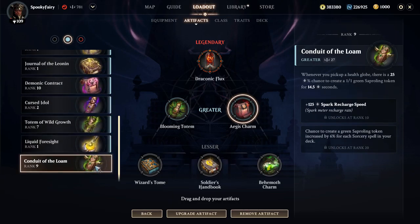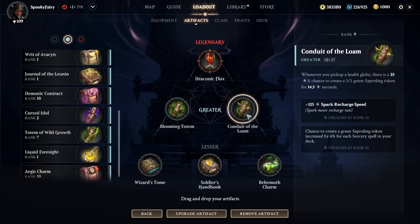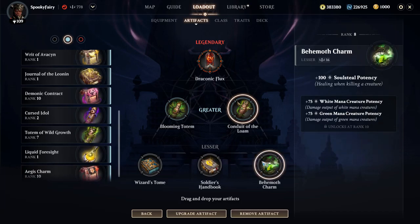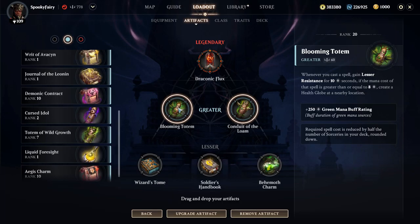For the artifacts — when we pick up a health globe there's a 25% chance (this isn't fully upgraded, we can increase the chance) to create a 1/1 green sparkling token for 14.5 seconds. Upgrading it increases the chance. We want lots of creatures and buffs. We also have dragons, so we can even spawn dragons. The key idea here is Blooming Totem, because Blooming Totem allows you — when you cast a spell, especially when fully upgraded at four mana sorcery — to create an orb.